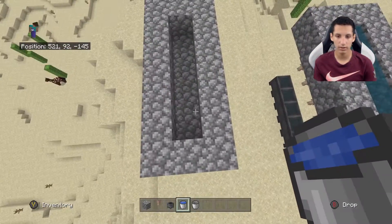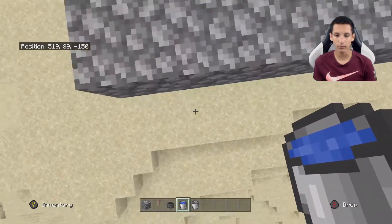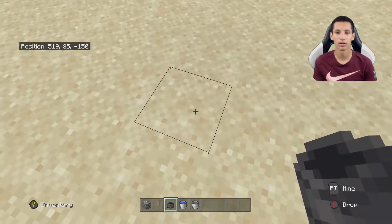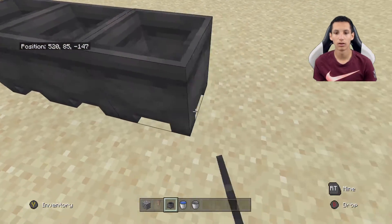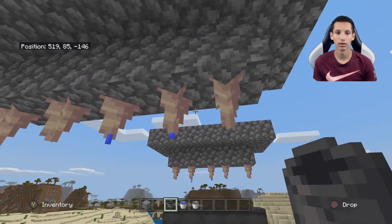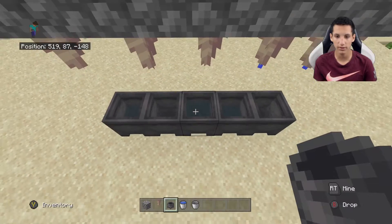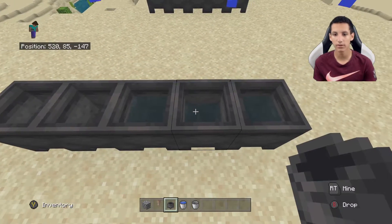Place your water buckets across here, and then place your cauldrons under the dripstone. Now all you're going to have to do is wait. As you can see, this one's already starting to fill up, and so is this one.